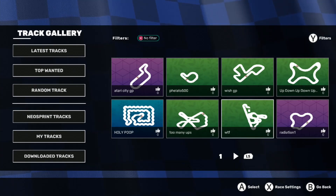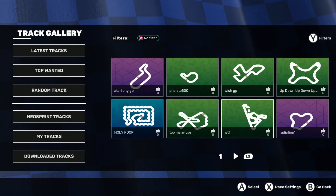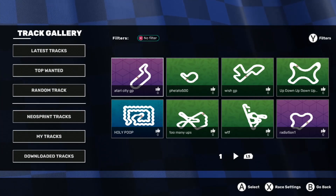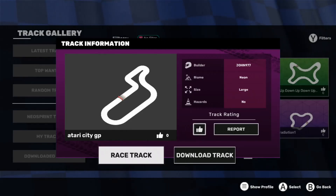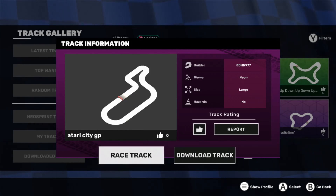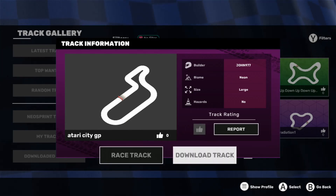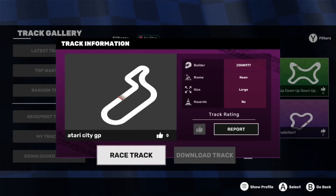Oh, Atari City GP — fairly interesting, let's try that. Holy poop, I love that! These must be ones created by other people. Look at that — it's the intestinal track! So let's do something easy. This one by John 9977 — it's a large track, no hazards. Let's give it a thumbs up and download the track. Okay, let's race it.